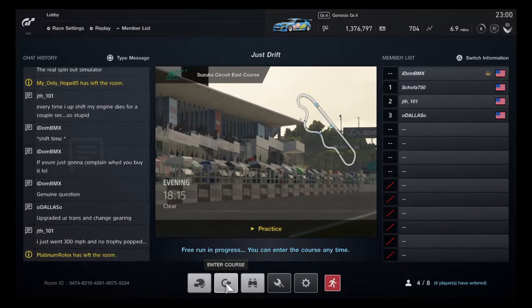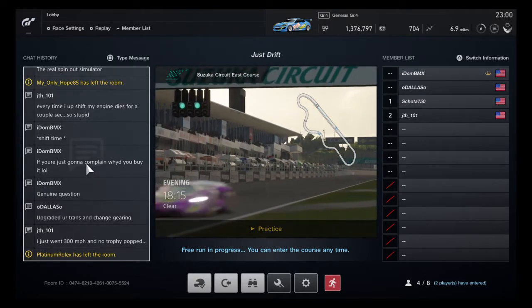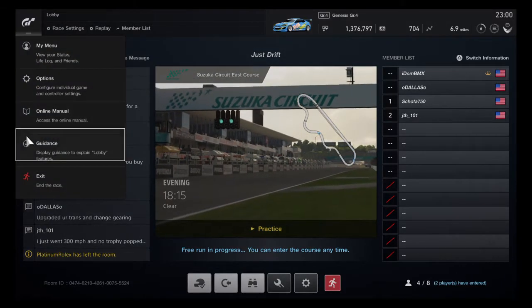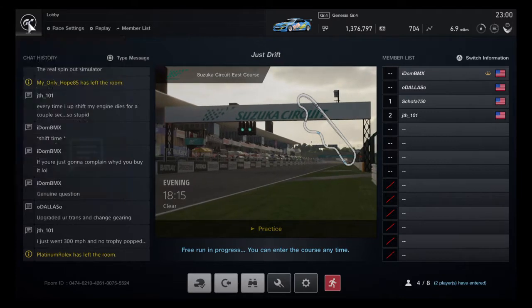Enter course — obviously that just enters the course. And if you enter, it just checks your entry regulations. And then if you click on the GT logo up here, it's not going to be in there either. It's just the menu — it's always up there.